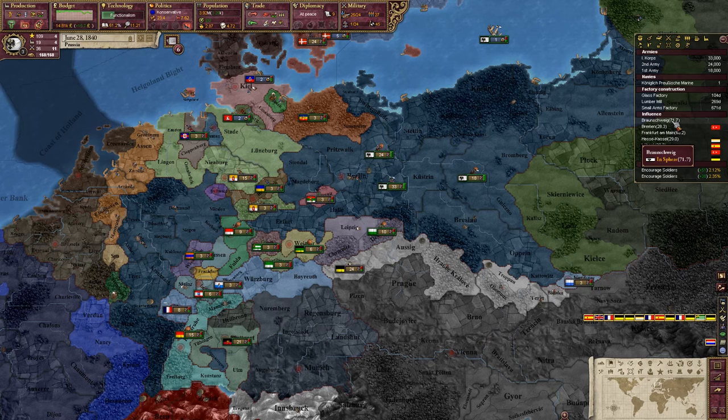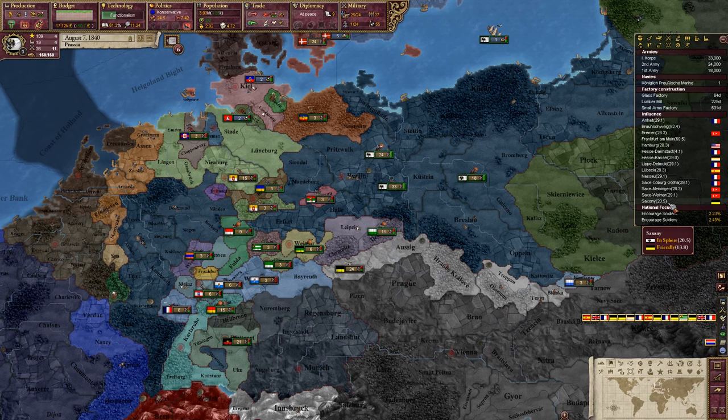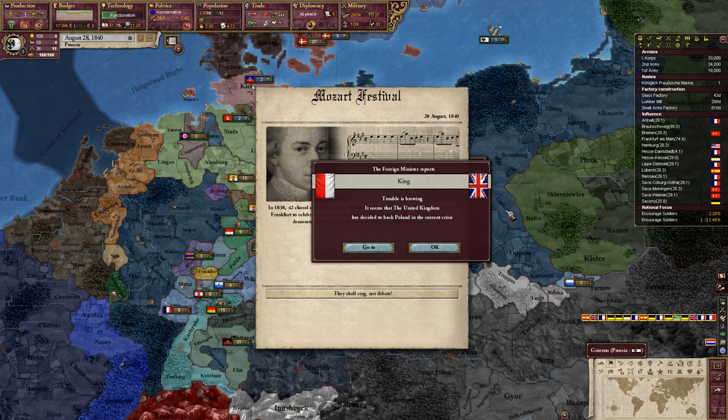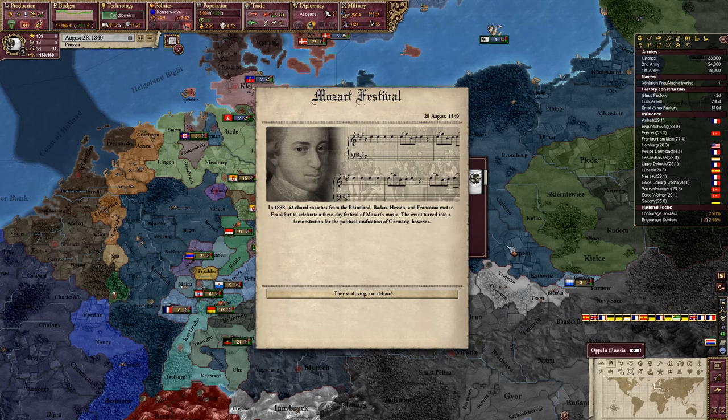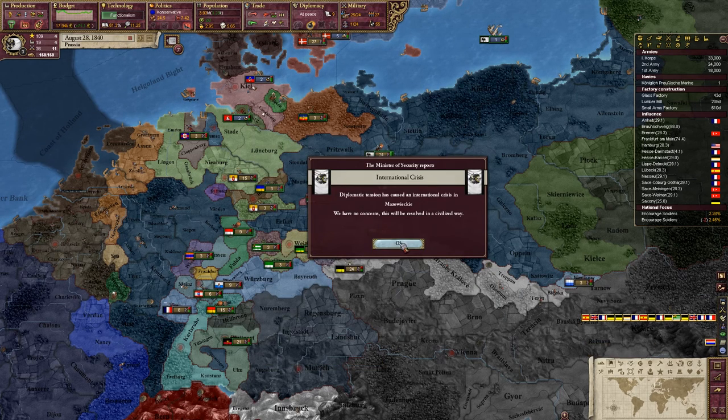France is growing quite strong in Anholt - we need to keep an eye on that. We are up to 24 units, so we can start training some more very soon. Our military is growing. Austria remains interested in Saxony, though they are not growing as quickly as we are. In Saxony we will discredit them as soon as we can, and then I might even ban their embassy. Rhineland, Baden-Hessen-Franconia met in Frankfurt to celebrate a three-day festival in Mozart's music. The event turned into a demonstration for the political unification of Germany. Gain one plurality - plurality is good.